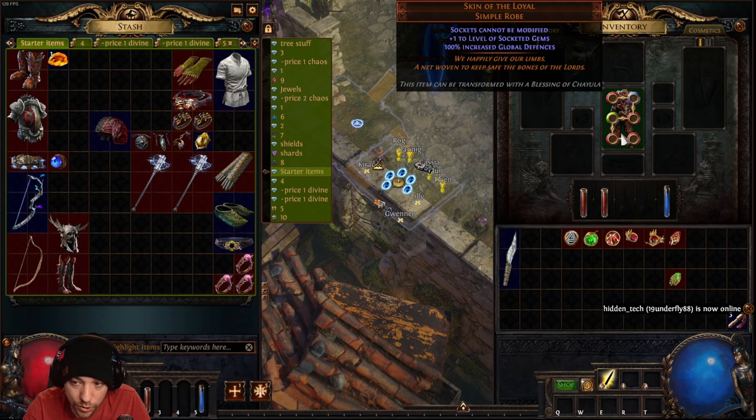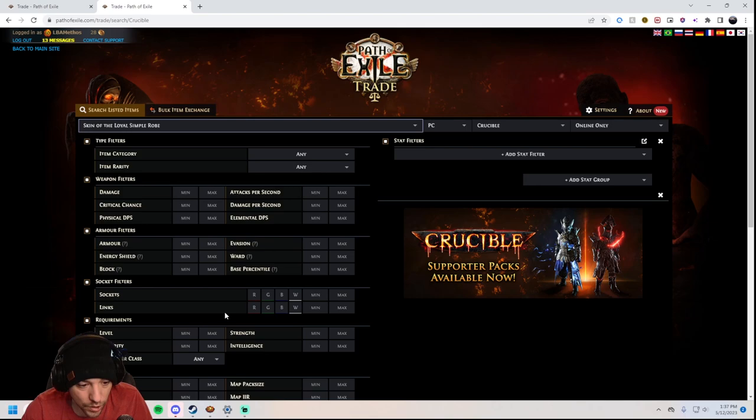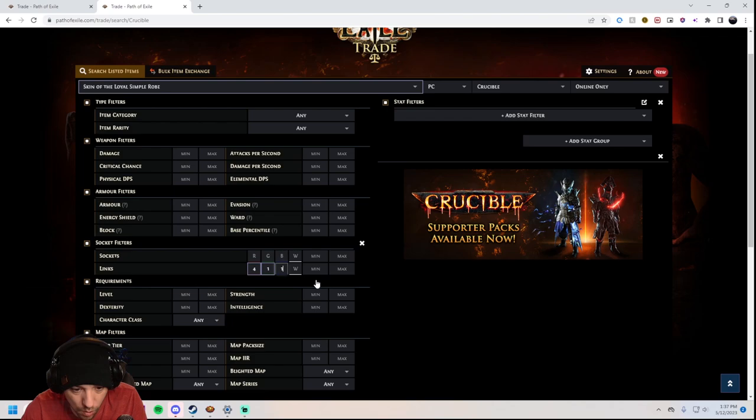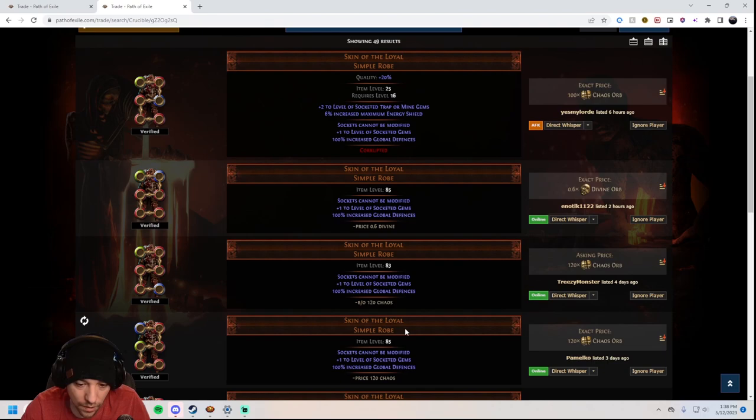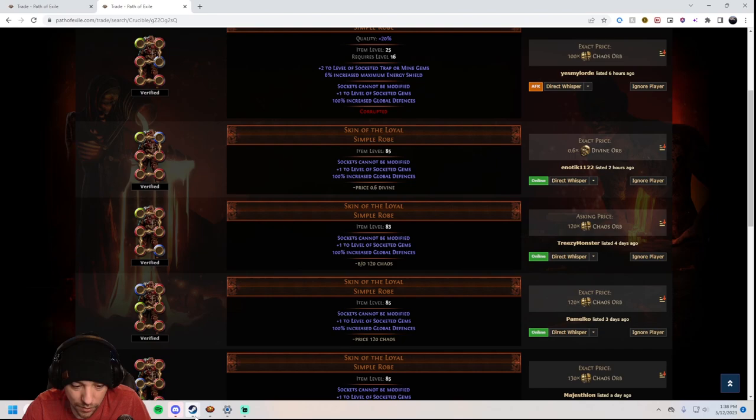I run a Skin of the Loyal with four red, one blue, and one green sockets. On the trade site, search Skin of the Loyal, go to socket filters, set four red, one blue, one green, all linked, and click search. You'll find them around 100-120 chaos — the most expensive item in this setup, but not too crazy if this is your second or third character.